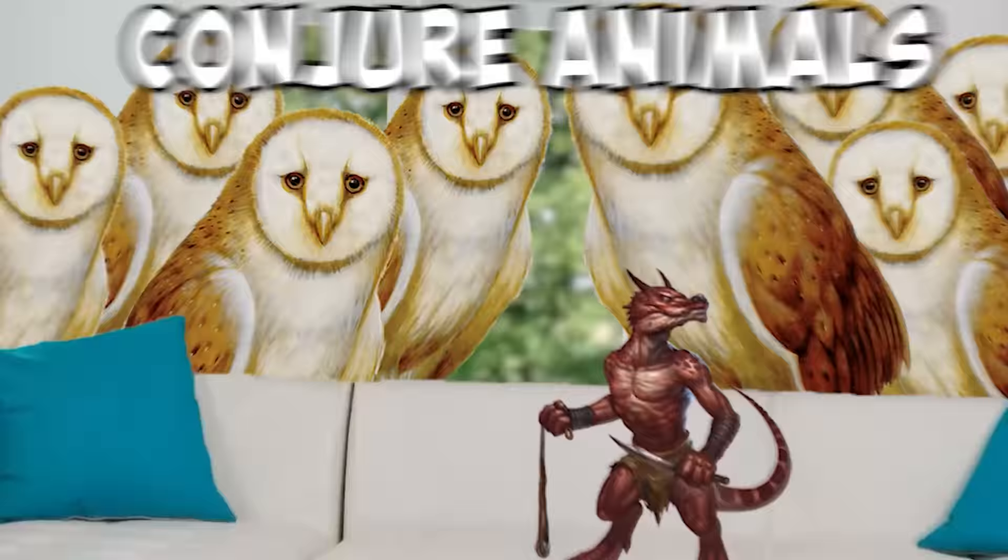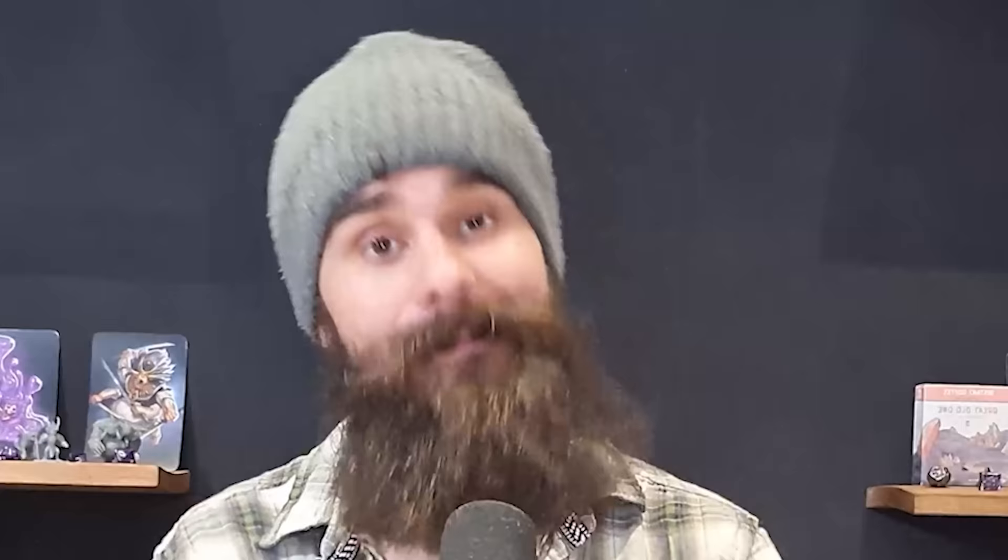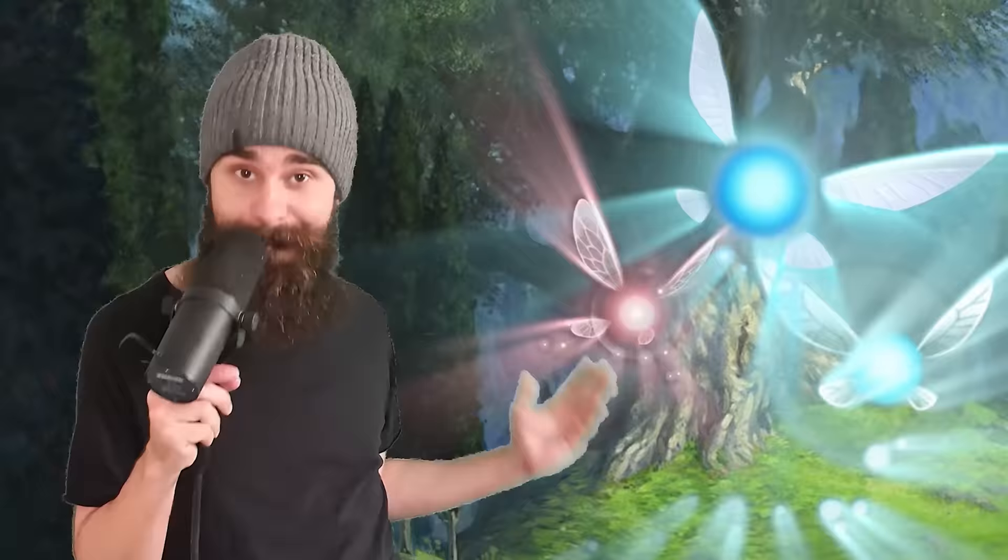Let's talk about Conjure Animals — the spell so nice it breaks D&D twice. One, it is ridiculously strong to the point of being broken, and two, it literally causes the game to break down. Conjure Animals is a third-level concentration spell that lets you summon fey spirits in the form of beasts. You can get between one to eight creatures when you cast it at third level, and the more creatures you get, the less powerful each one is individually. As anyone who knows anything about action economy will tell you, the more allies you have on the board, the better things are going to be — so it is always best to summon eight creatures with Conjure Animals.